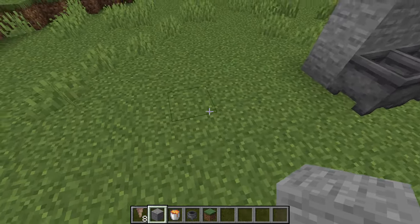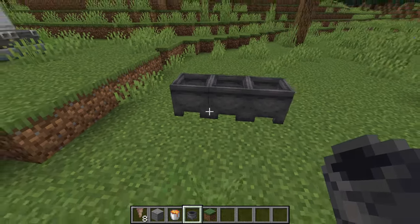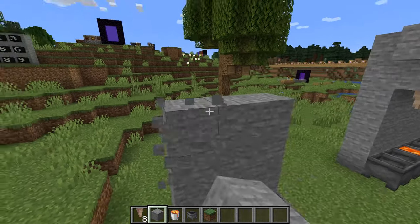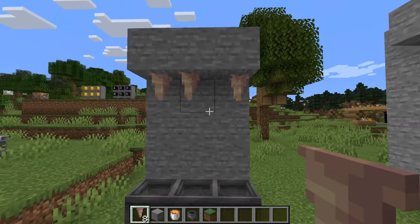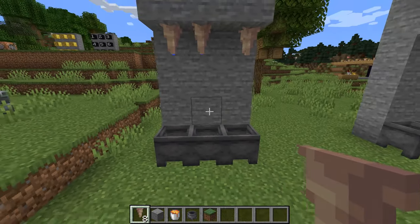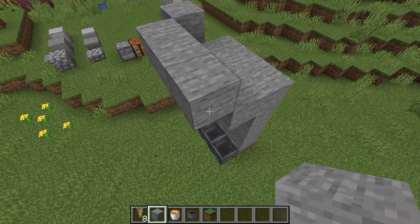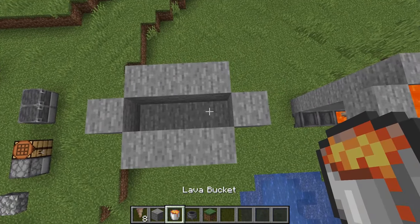I'm going to quickly go over how to make this so you have all that information. I'm going to make a simple three-way cauldron one. Place your cauldrons, then bring up the wall to about this level. Then place the pointed dripstone underneath like so. Once you place those pointed dripstone, the lava needs to be placed right here — make a little container using stone — and then place the lava in here like so.